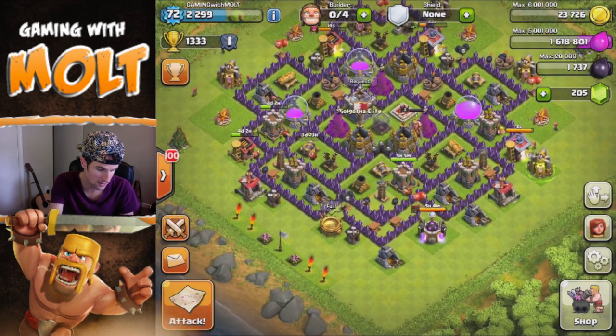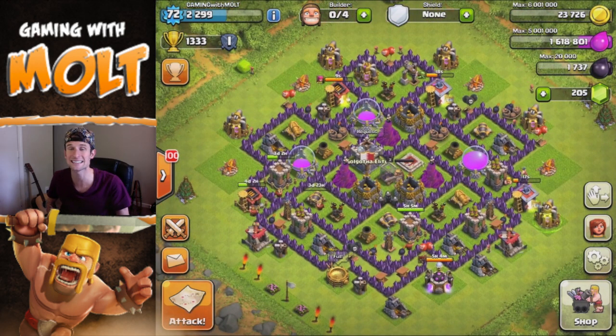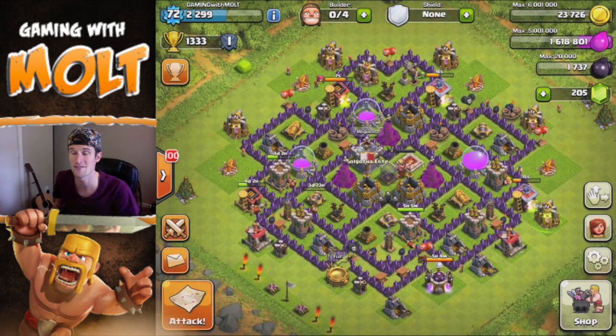If you can distract the defenses with your barbarians, then goblins are on a mission and they will do some serious damage to some walls and kind of work as a wall breaker to get inside. So there we go — we're able to upgrade that cannon, which is exactly what I wanted to do in this video. But that's going to be it for this episode guys.